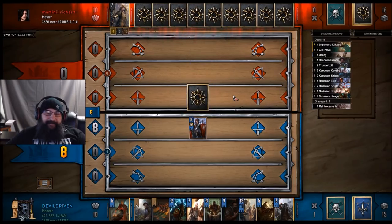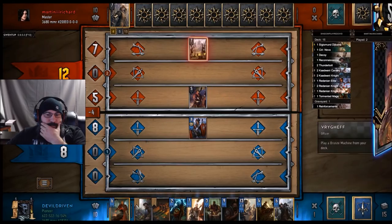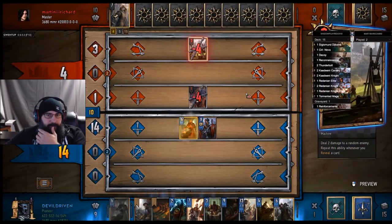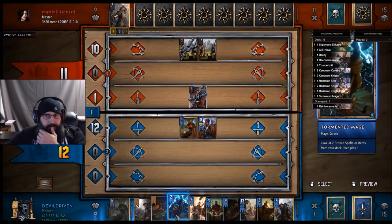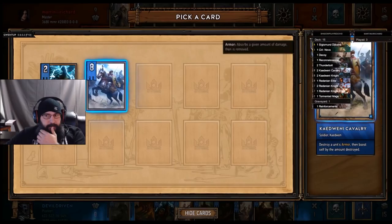They switch them up on us about every few months. Here comes the mangonel. Him pulling with that makes me think he does not have one in hand. When you use your big silver to pull one, it means you didn't get one in your hand. So let's go ahead and lock both of them — let's risk it to get the biscuit, as they say. There's the second one. We're going to go ahead and run Reconnaissance — let's get some points. He's going to take them away, but we need to get up on him to where we're still level.